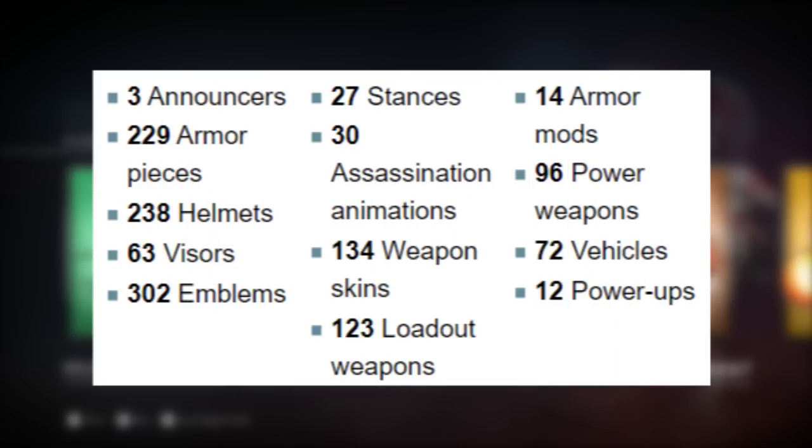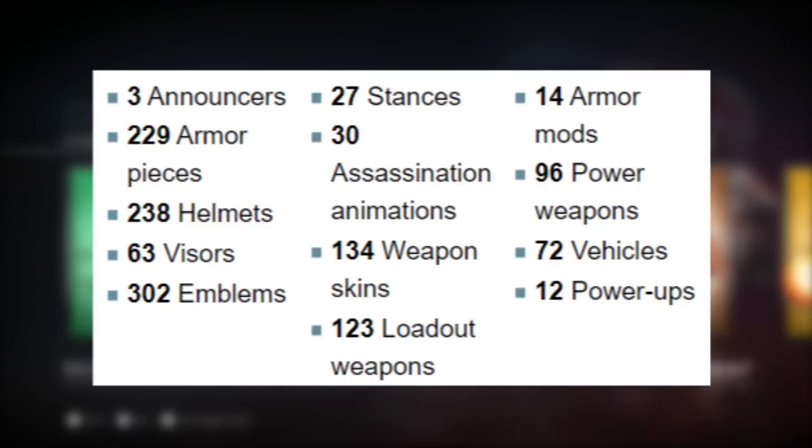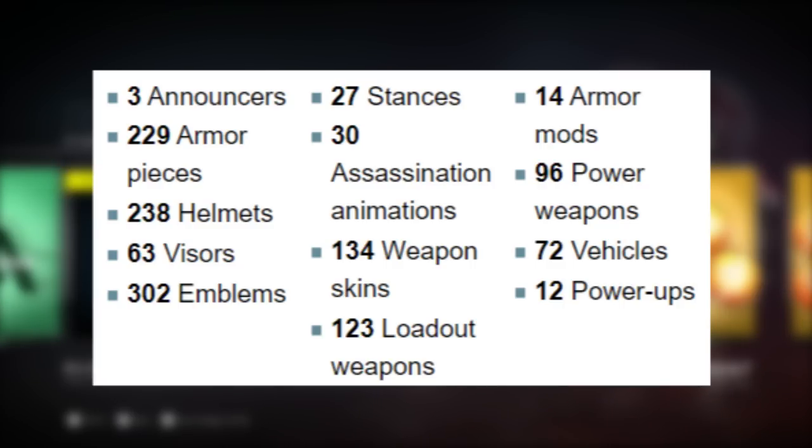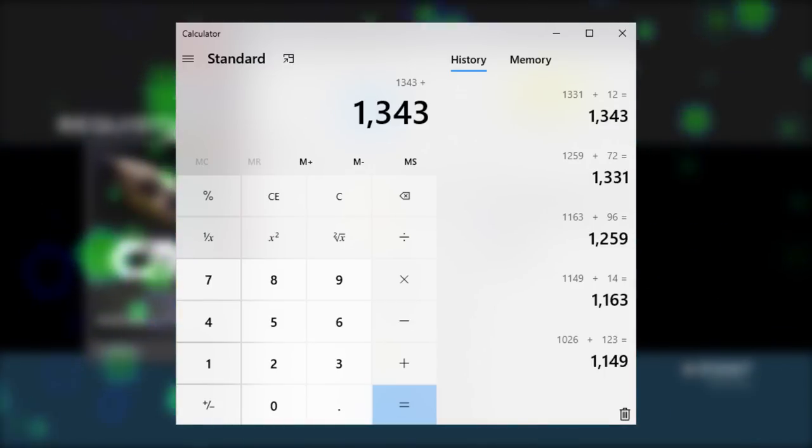Just for Halo 5 unlocks alone, we have 3 announcer packs, 229 armor pieces, 238 helmets, 63 visors, 302 emblems, 27 stances, 30 assassination animations, 134 weapon skins, 123 loadout weapons, 14 armor mods, 96 power weapons, 72 vehicles, and 12 power-ups. When you combine those all together, that's 1,343 total unlocks.